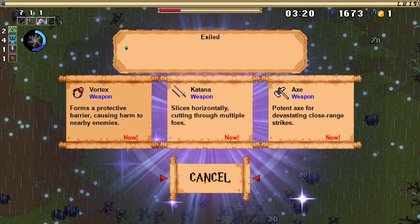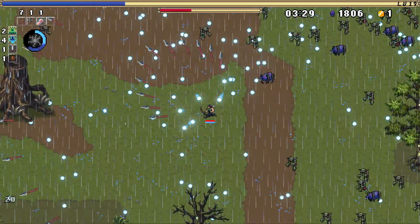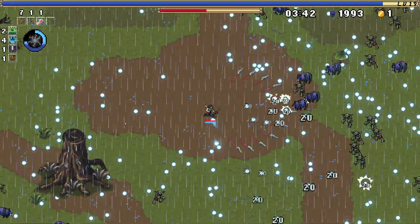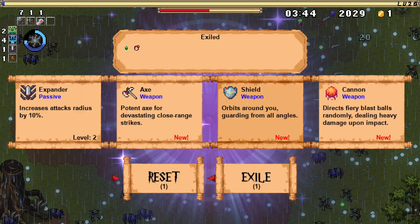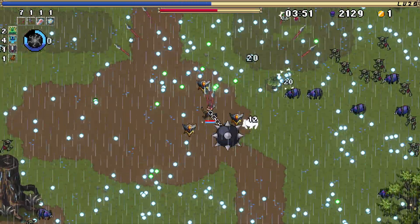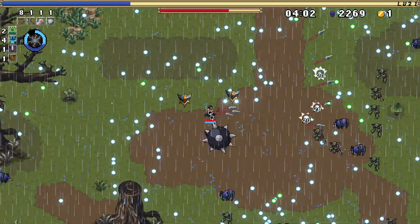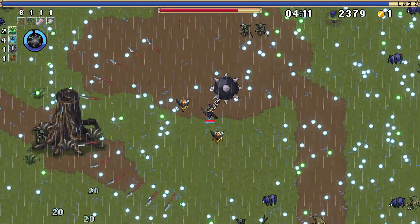I'm gonna exile vortex here. Could get the shield — let's get the shield. It's just a lot of close range protection, and when everyone comes in on you that's really good, really needed. Right, let's get arrow up. With the fists, my arrow is literally my only ranged weapon — everything else is close range. It's fine.